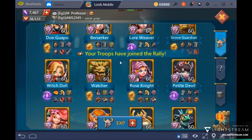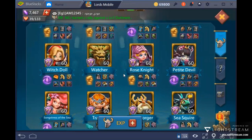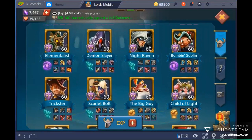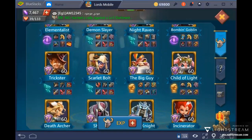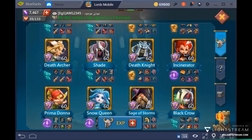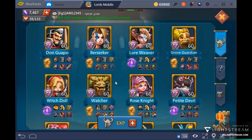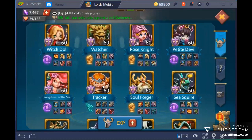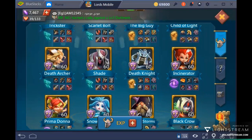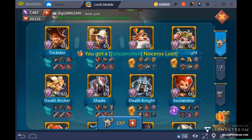The best free-to-play heroes to focus on are: Rose Knight, Tracker, Demon Slayer, Bomb Goblin, Child of Light, Trickster, Snow Queen, Black Crow, and Prima Donna. If you can, also get Incinerator up because she is very good in the colosseum.